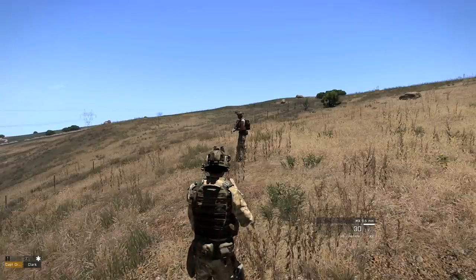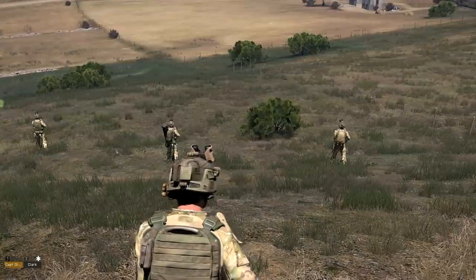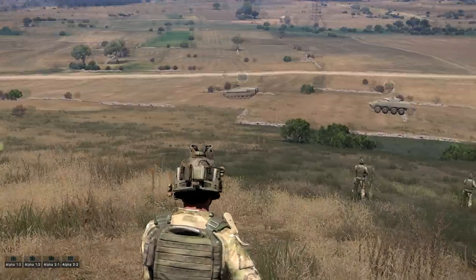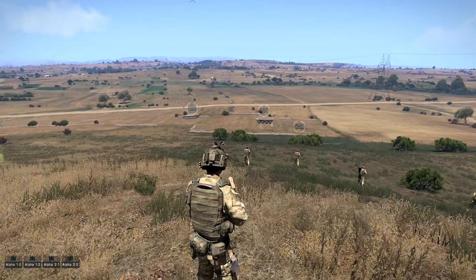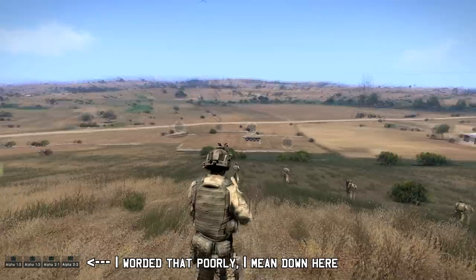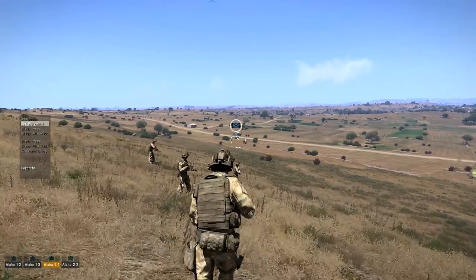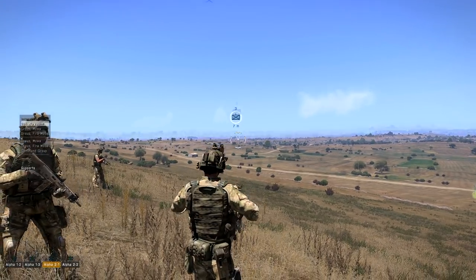Now the only guy under my direct command is my medic. To get command of the vehicles and the two fire teams, I have to hit Control+Spacebar. Now you can see a different interface — I've got all the units down in their groups. There's the armored unit, the mechanized infantry, and the two fire teams. These all use proper NATO symbols: the blue X means infantry, and the one dot means it's a fire team size element.